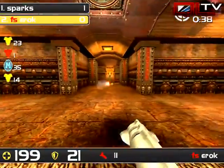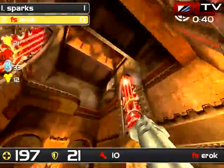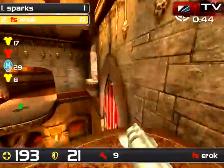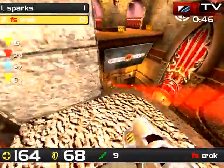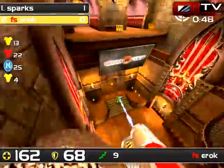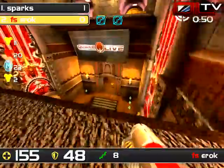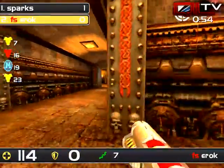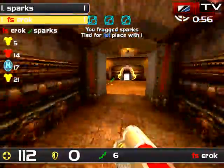Eric shows up for mega and has it. Red is up — Sparks can make a play for it. Now it's swapped around: Eric has red and mega and has landed two rails. He's going — that's a third one — and number four! Four rails in a row.